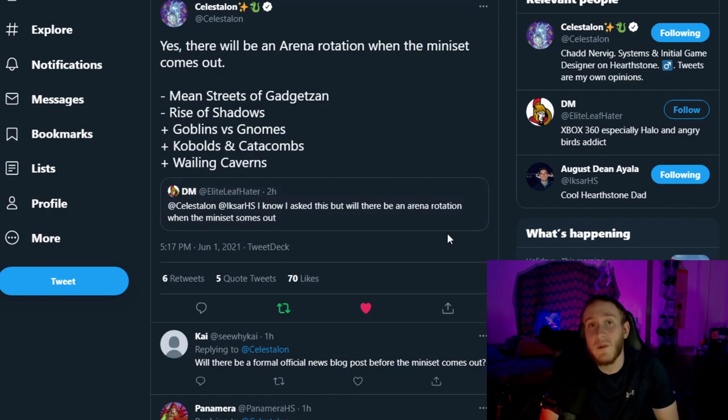We have confirmed there will be an arena rotation when the mini set comes out. It's going to follow the same trend — a mostly standard rotation. They're rotating out the older sets, which were Mean Streets of Gadgetzan and Rise of Shadows, and bringing in two older sets: Goblins vs Gnomes and Kobolds and Catacombs. The new mini set, Wailing Caverns, will also be coming in. I'll link my older video where I talked about the cards rotating out.